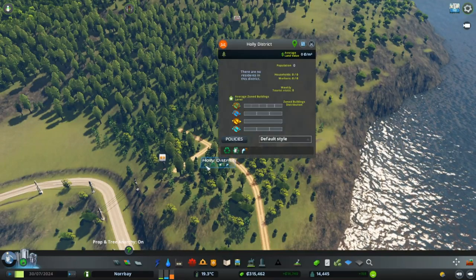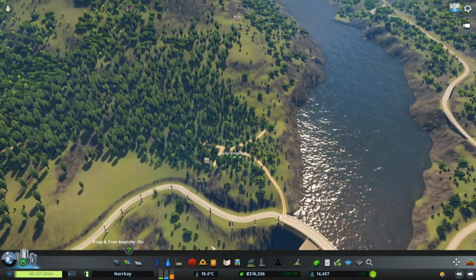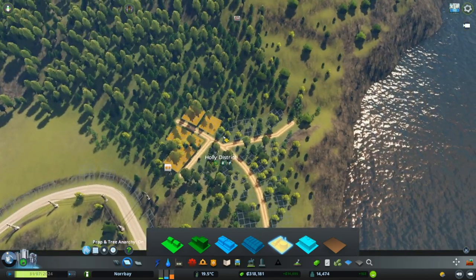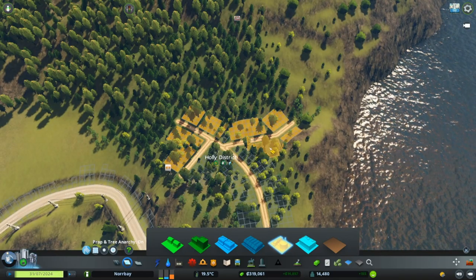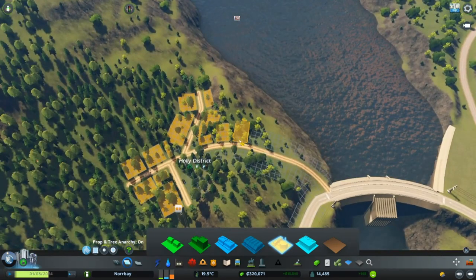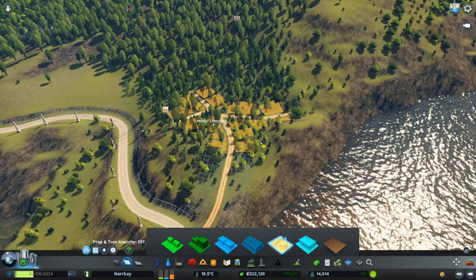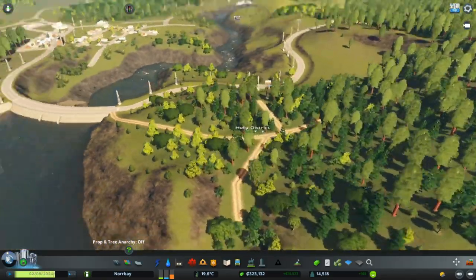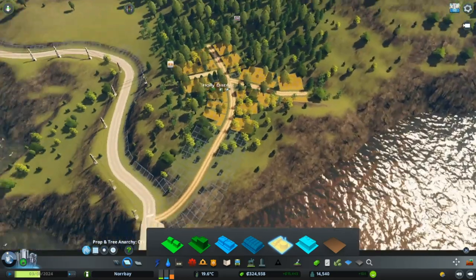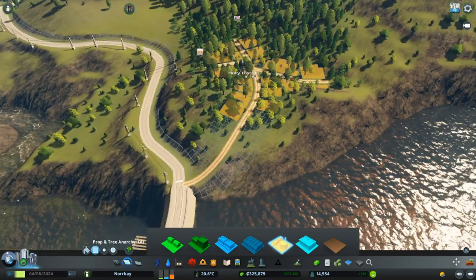Then we got this - if you see here now, the tree here is forestry specialization, and then we can just plot some industry. The comment I got is that I usually delete trees and remove trees from where the factory is going. Today I'm just going to leave the trees on. If I make the anarchy off and see what's happened here - this is too much. I got to take off this one like that.